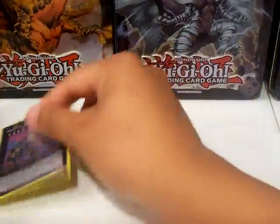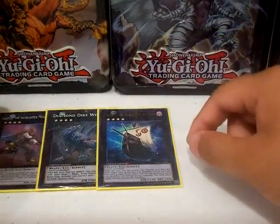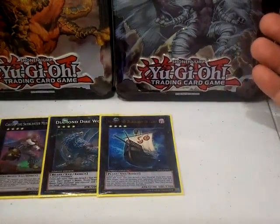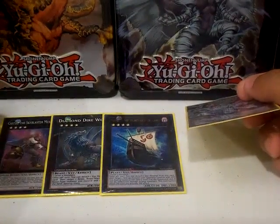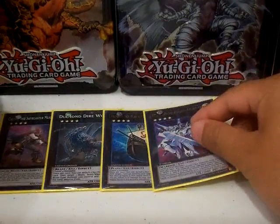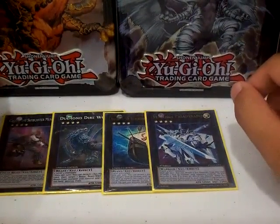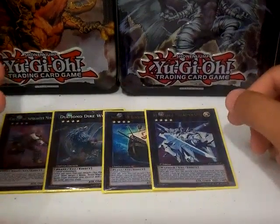For the extra deck, I play Castel, Diamond Dire Wolf, Number 50, and Black Ship of Corn. Black Ship of Corn is really good because it does not destroy the target or banish it — it simply just sends the card to the graveyard and your opponent takes a thousand damage. But the monster's ATK has to be lower than 2100, so that's another thing. The Star Leech is here too — kind of like Giant Hand but better in my opinion. Basically if you destroy him you get a free draw, which is pretty nice.